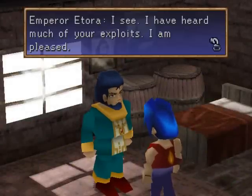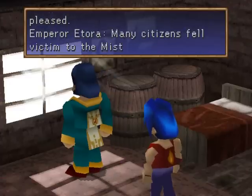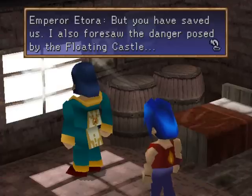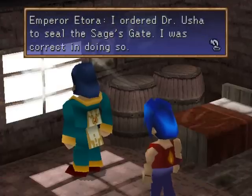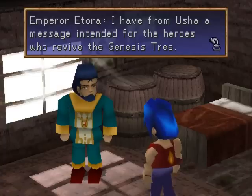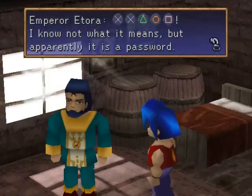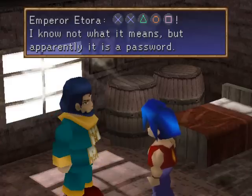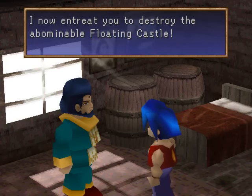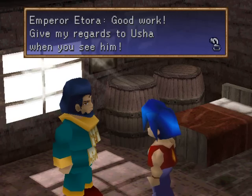'I have heard much of your exploits. I am pleased. Many citizens fell victim to the mist in the long years before you arrived, but you have saved us. I also foresaw the danger posed by the floating castle. I ordered Dr. Usha to seal the Sage's Gate — I was correct in doing so. I have from Usha a message intended for the heroes who revived the Genesis Tree. I know not what it means, but apparently it is a password. That is the message. I now entreat you to destroy the abominable floating castle. Give my regards to Usha when you see him.'